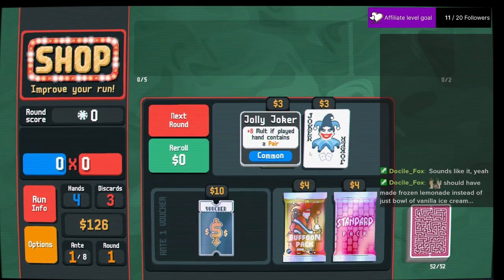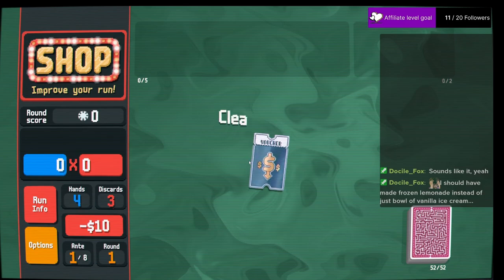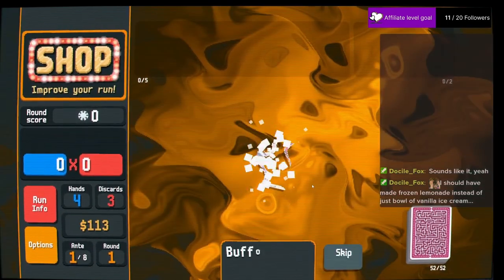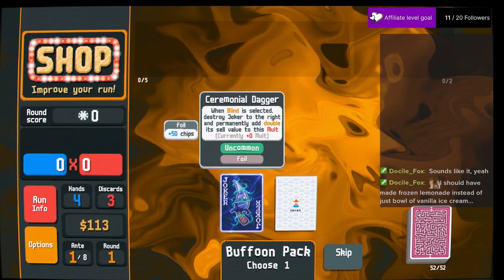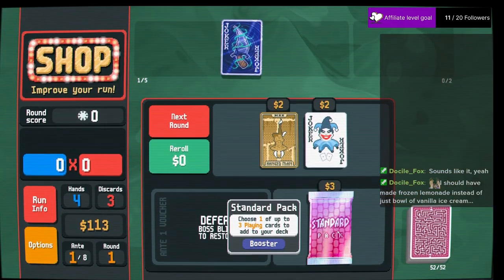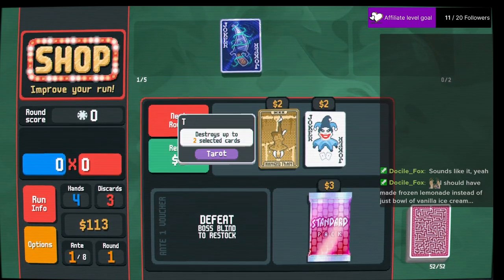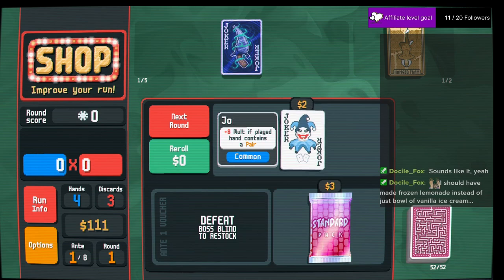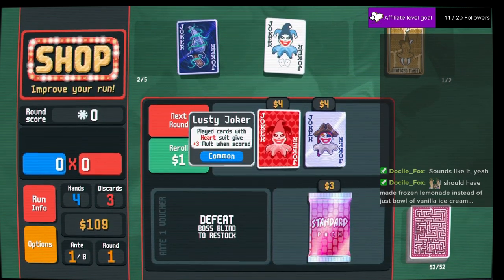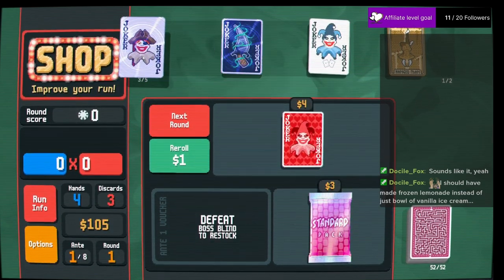Frozen lemonade would have been sick. Cheaper stuff — let's get a joker. We'd grab the ceremonial dagger. Buy a hanged man. I guess we'll buy the pair thing and do a free reroll. This one's going to get crazy.